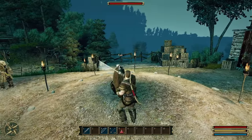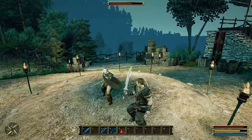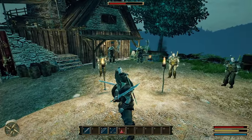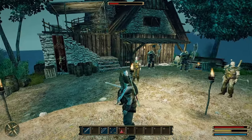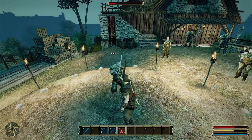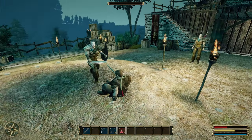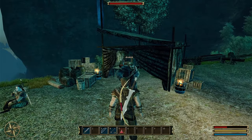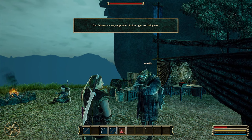The arena fight begins against an easy opponent named Faddy. I'm looking for a dodge roll button but haven't found it yet. There's a combo system with strong attacks - he nearly impales me. I use a cool knockdown move and win! The arena master confirms it was an easy opponent and warns me not to get too cocky.